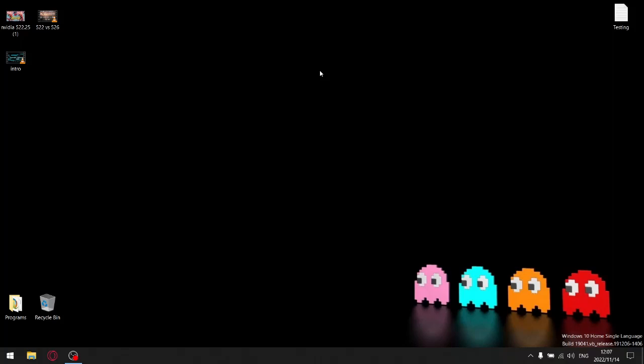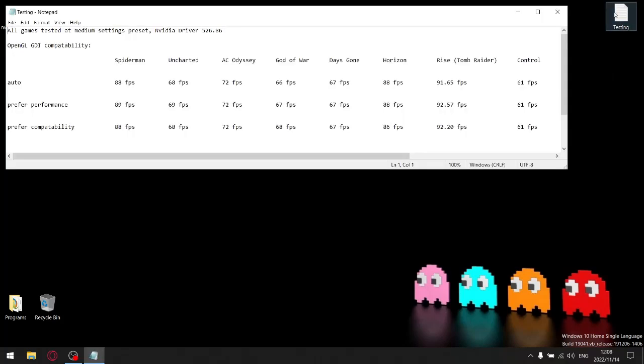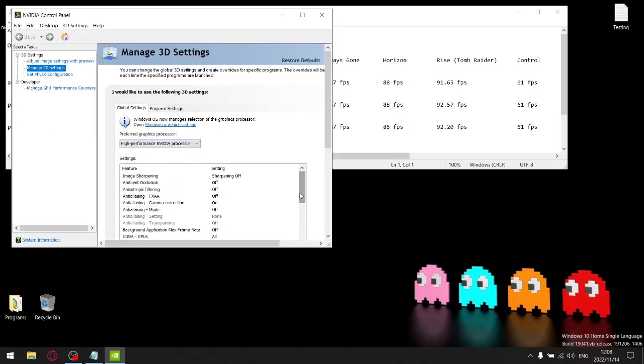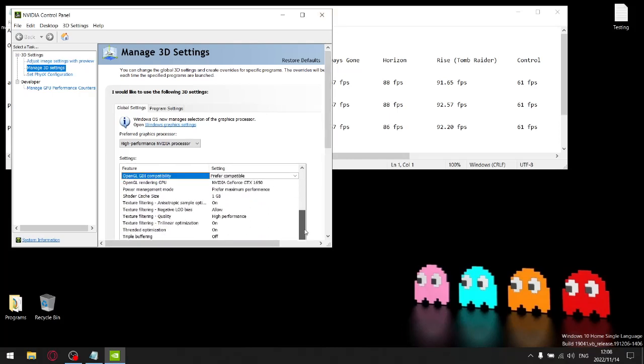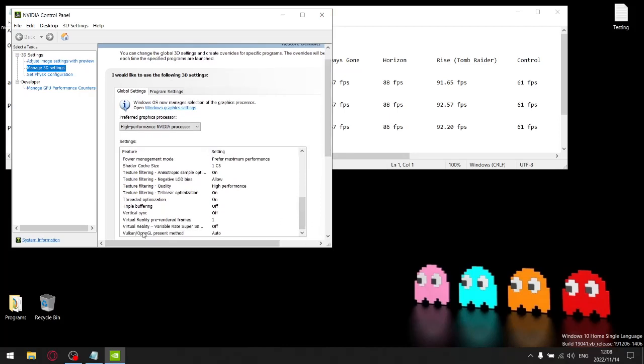I'm not going to waste time — let's just get to the stats and the things that actually matter and make a difference. I went through all those settings and the only things that make a difference is the OpenGL GDI Compatibility. The Vulkan/OpenGL Present Method makes no difference whatsoever.